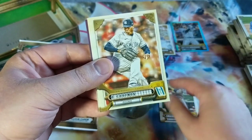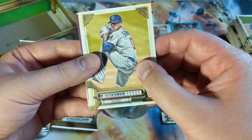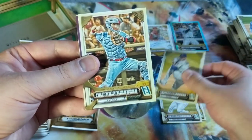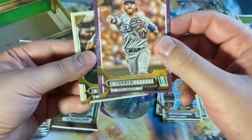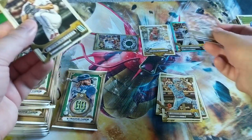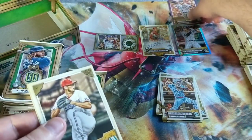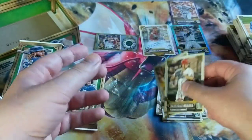Jerickson Profar, Matt Chapman, Jose Ramirez — MVP season. Marcus Stroman — got his jersey as a Jay. Justin Turner Purple, numbered to 75 — wow, there we go! Dunning and Austin Riley.